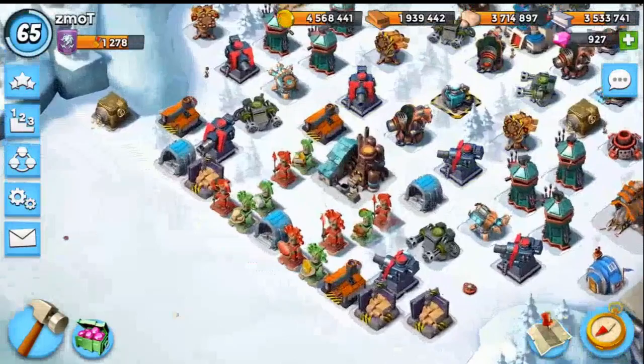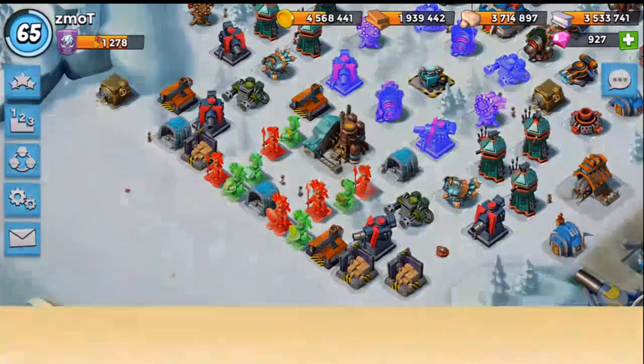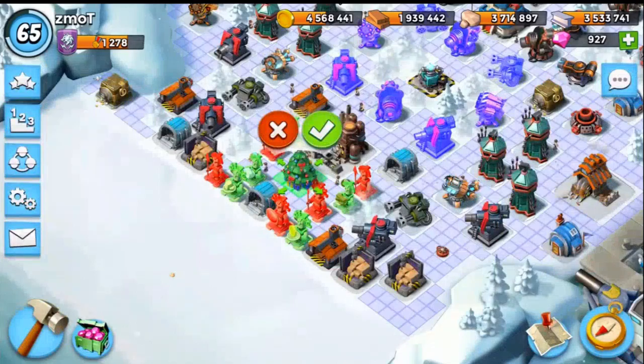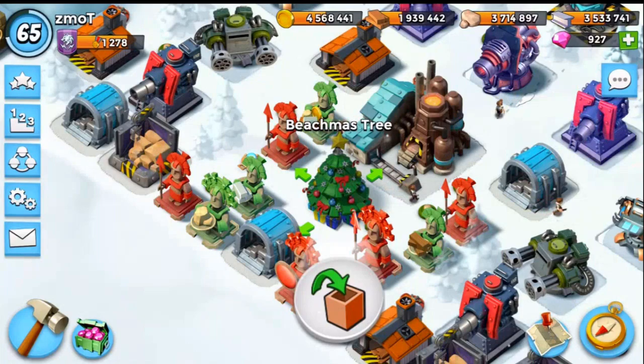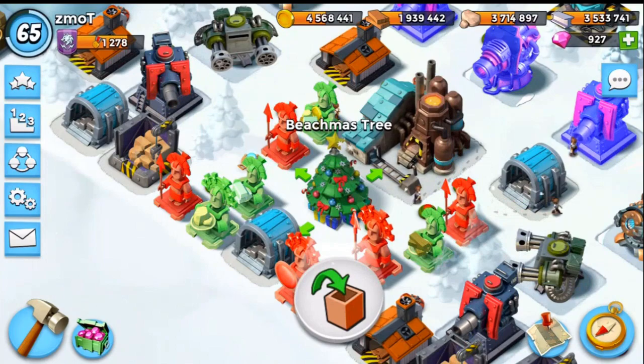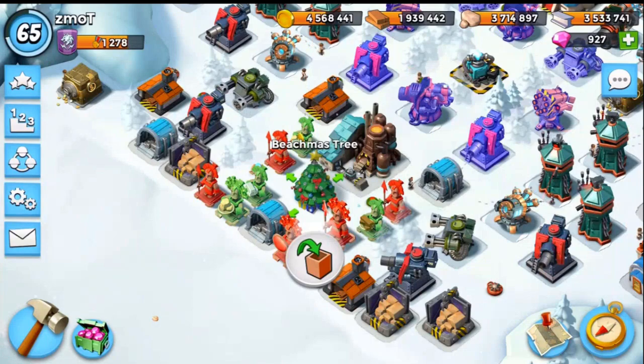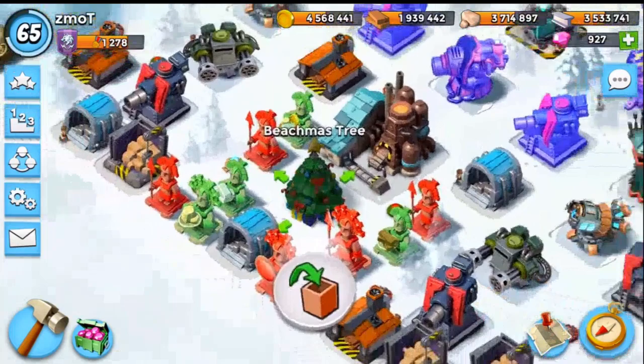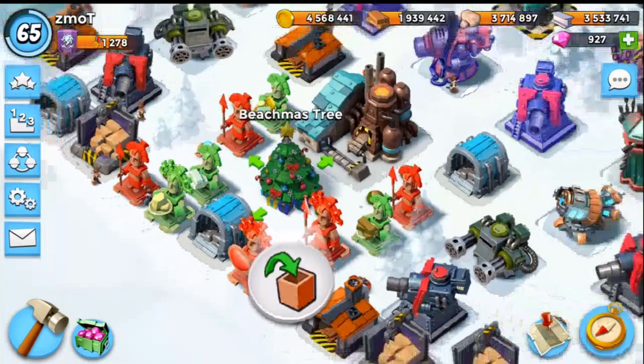Right in the dead center of my glowing statues there's a nice little hole. Under here we've got a new tab called the Decorations tab. This Christmas tree - or 'Beachmas tree' as they've chosen to call it - does absolutely nothing. It's not going to make your attacks stronger or your zookas walk in straighter lines. If you log in between December 18th and January 12th, you'll get this tree for free. It's only available once and you'll never be able to get it again.